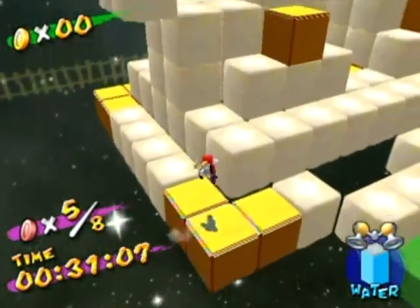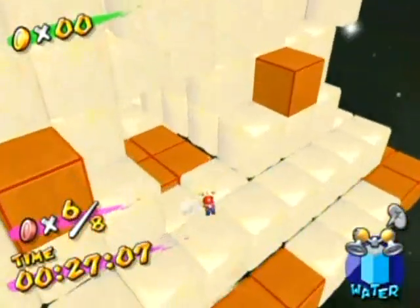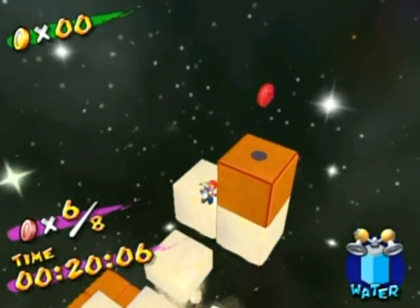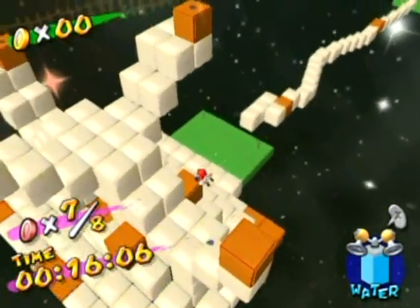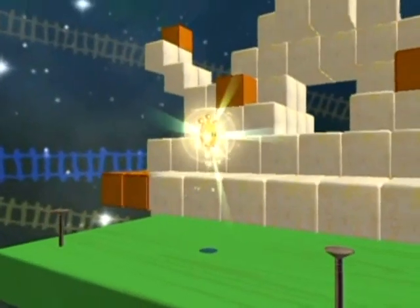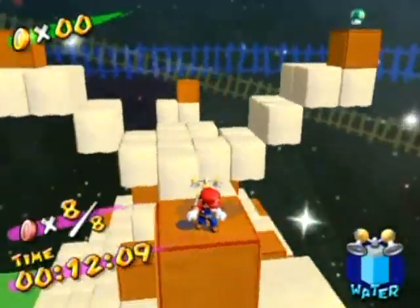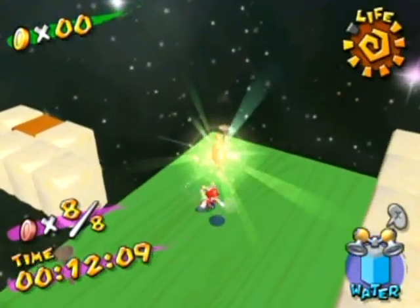Whoa! That jumped a little too far there. I'm panicking for no reason whatsoever. Anyway, that's coin six. Let's climb up here. Oh, I remember where they are now — they're up here on opposite ends. And 17 seconds to get the other one. That shouldn't be hard to do whatsoever. And there we go, there's the shine. That should also stop the clock, so I'll take my time getting to it. And let's just take a jump right to it. And there you go — here is the shine!